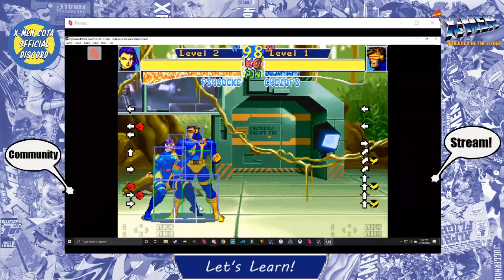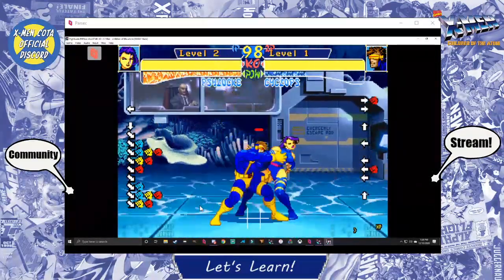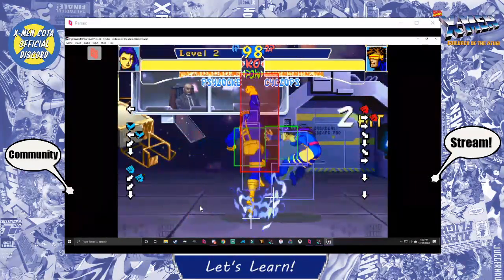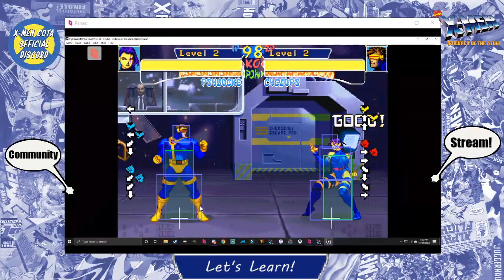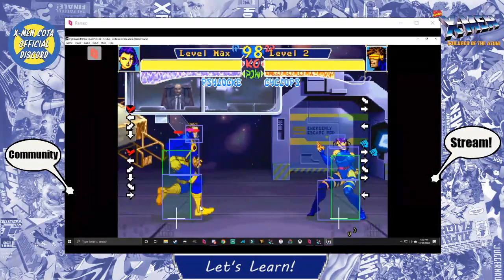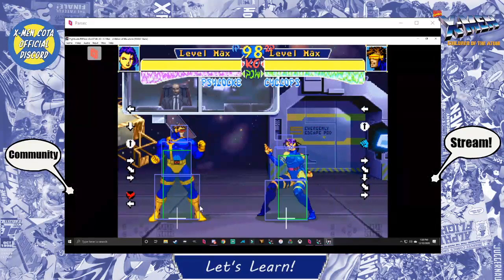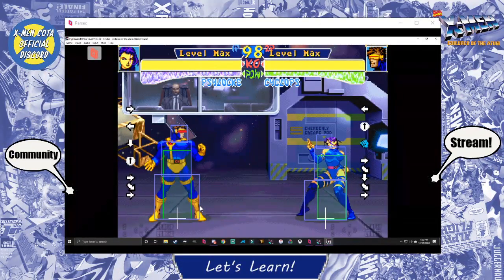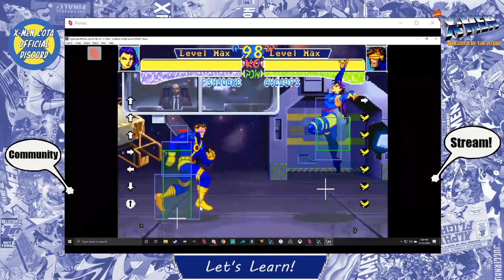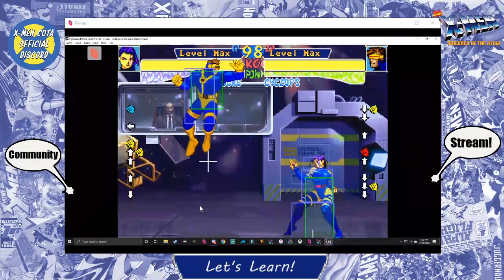A counter throw is when Psylocke escapes the throw and does a throw of her own in reverse — Cyclops takes damage instead. Predominantly, the top counter throwers are Colossus, who does massive damage on counter throws, and Iceman, who gets an untechable counter throw unless you have throw escape — you can't soft-land it. This is what makes Iceman so strong.